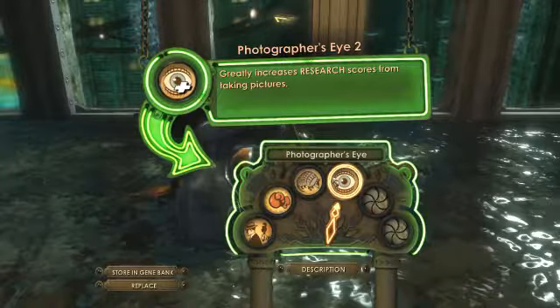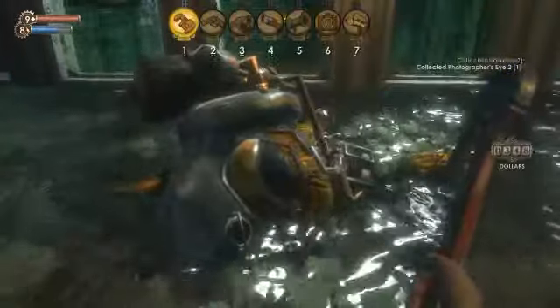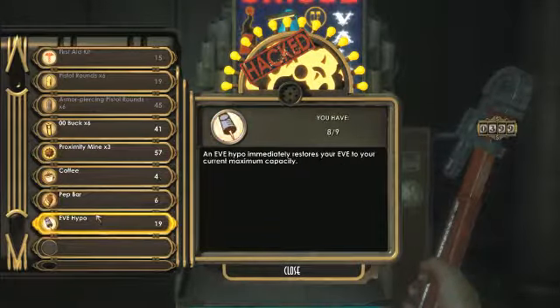I get a Photographer's Eye too, when I decided to replace Armored Shell with it. Because we're about to research Bouncers in the next section.